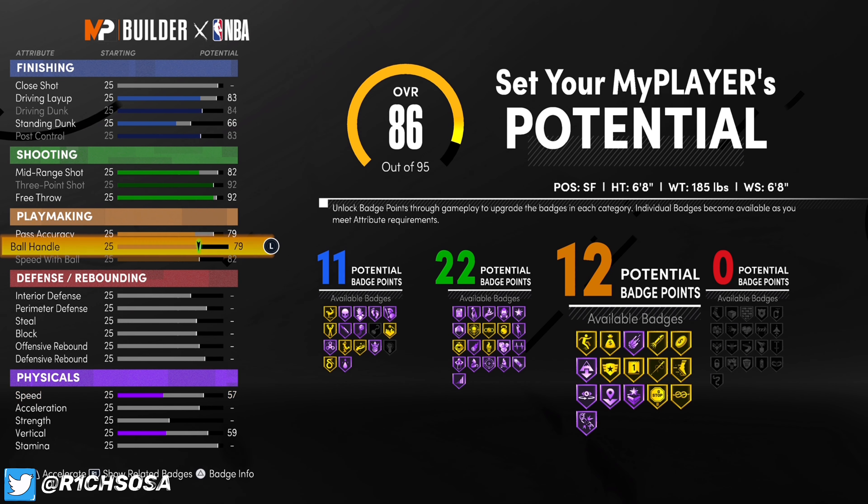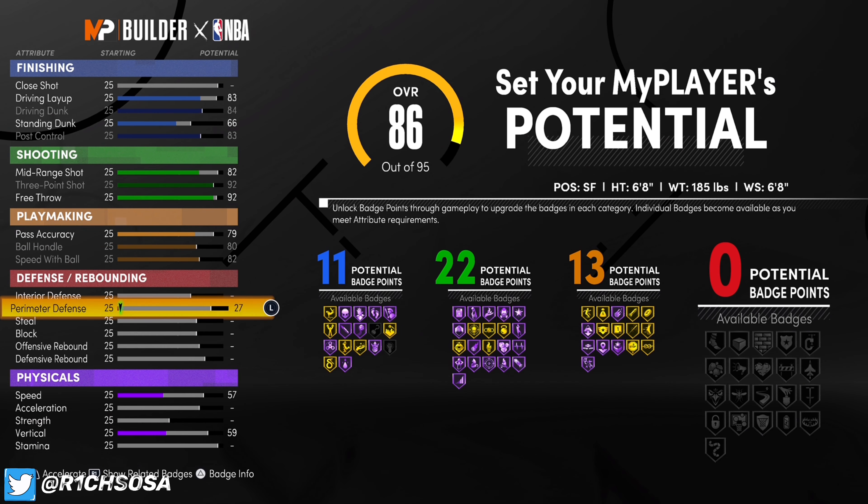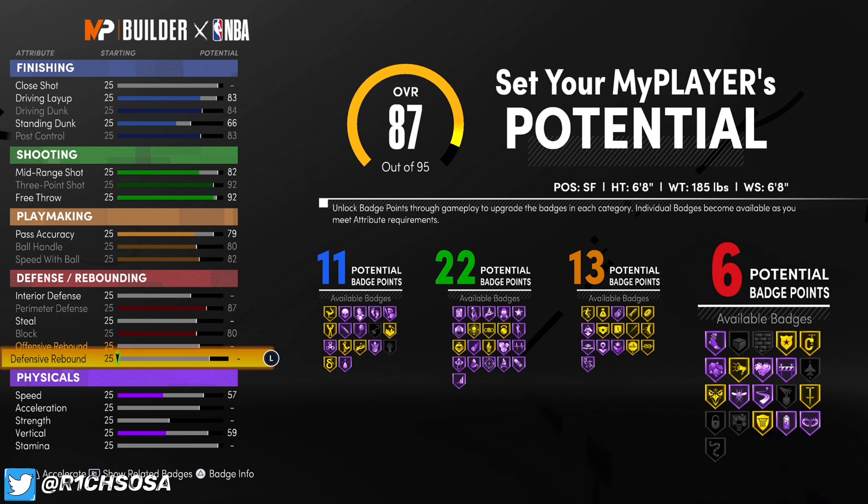For playmaking, put your pass accuracy at 79 — anything higher will give you a different build name. Ball handle goes to 80 and speed with ball at 82. That's going to give us 13 playmaking badges.